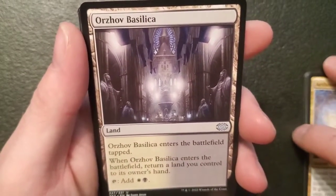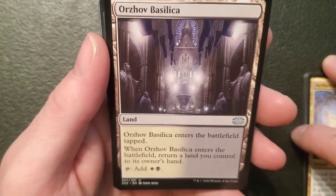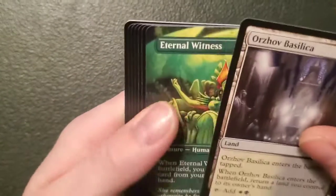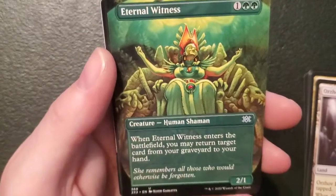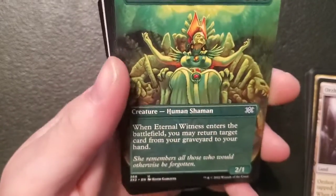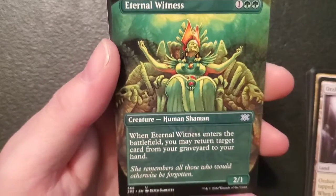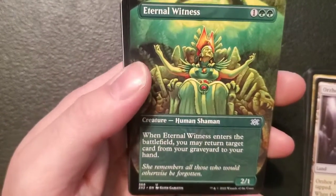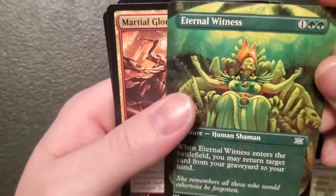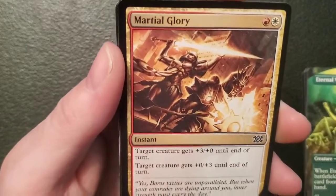We got an Orzhov — a Basilica — it's a dual land for plains and swamp. Eternal Witness — but it's all badass looking, a really cool version — a two-one human shaman for one and two forest: when it enters the battlefield you may return a card from your graveyard to your hand. I knew what this was when I saw it but it's a really cool version. Martial Glory again — we've already seen this one.